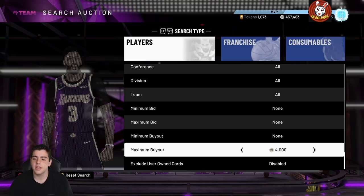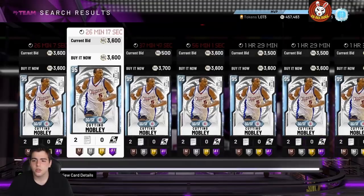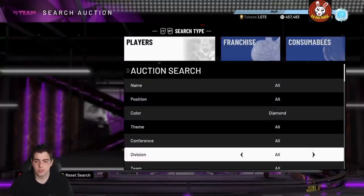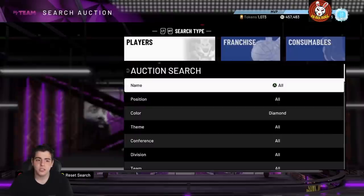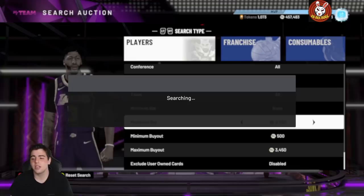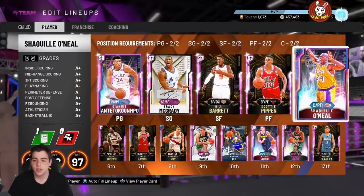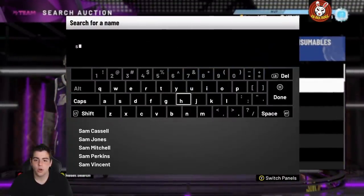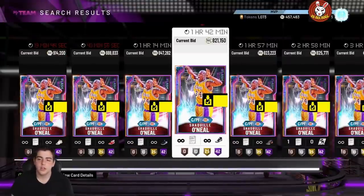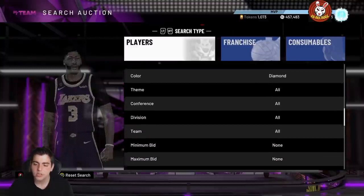Let's get into the main snipe filter right here — it's about 4,000 MT. This is the best snipe filter in the game. Just put your buyout to around 3,000 MT and refresh with the maximum bid. The best way to snipe right now is the auction house glitch. Off the auction house glitch, I got Giannis for 250 and Shaq for 500-something. I also got Vince Carter for 100K and 130K — Shaq's almost at a mil, so I made around 400,000 MT clean off one card.